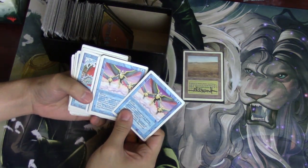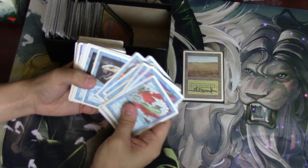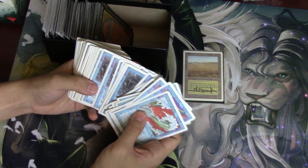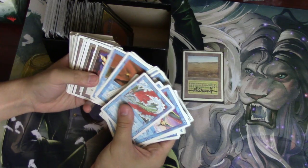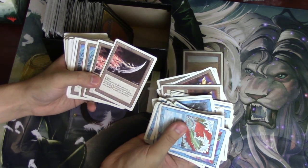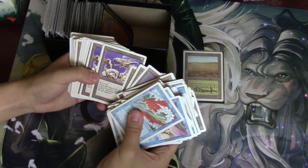Blue Elemental Blast — that's probably one of the more valuable cards in the set. Feedback, Phantom Monster used to be fine. Four for a 3/3 flyer. Crystal Rod, into artifacts — Flying Carpet, Dancing Scimitar, lots of Glasses of Urza, Dragon Engine.